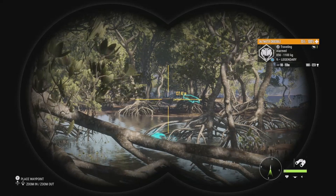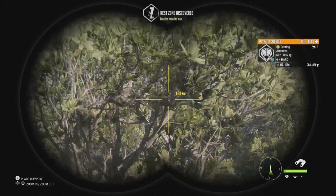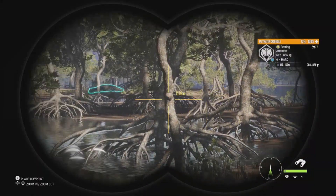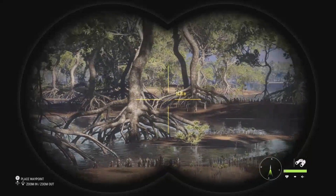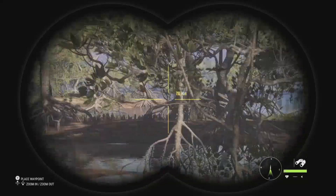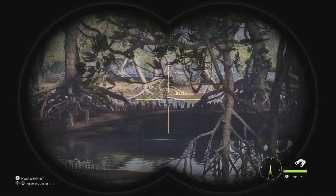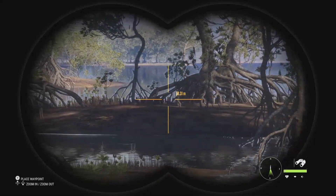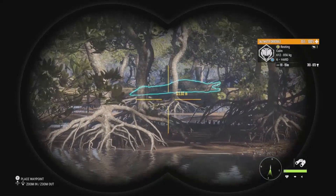Holy crap — the first saltwater crocodile I spotted is a level 9 legendary! I didn't even have time to react — I was looking at some magpie geese flying overhead and there he was. He was alarmed and got out quickly. A level 6 came in his place. I'm going to try and find him — I don't think he went out into the water, he might still be hanging around. We might end up just resetting the time to get him back to his zone. Yeah, I think he's just right there — they look absolutely huge.